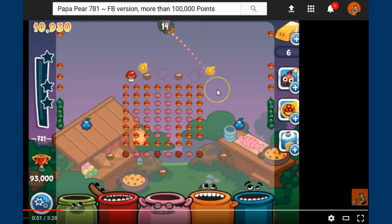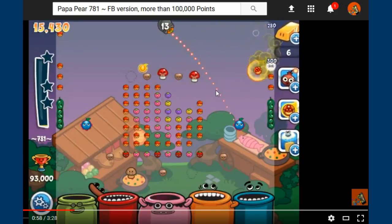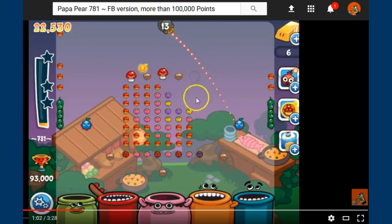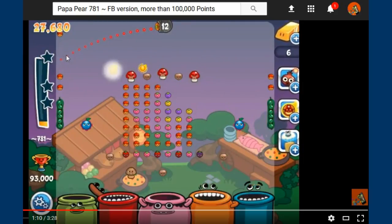This is the only way that I found to make the points. Forget the peapods — it's not going to help you. You'll see that you let the fire papa work. Now go to the next one. Same combo off the wall, between the blueberry, hit the wall. There you go.